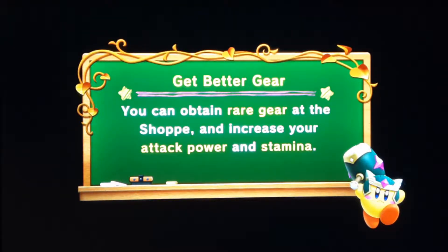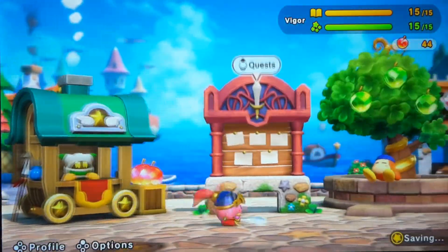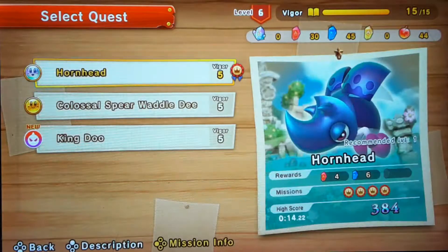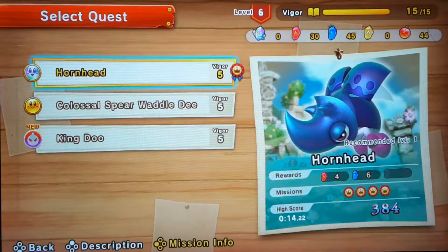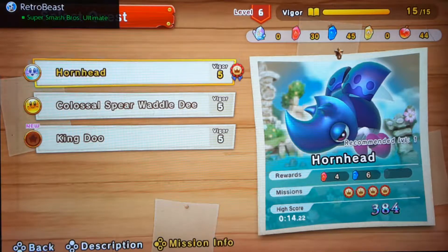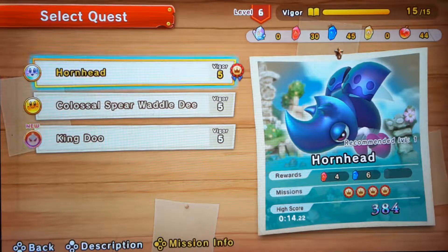The only thing else I can show you is the bosses, which is the main purpose of this game. So let's get into it. You can also go online. I'm on the seaside right now. I've got platinum on Hornhead. There are different rankings: bronze, silver, gold, and platinum. Platinum is where you get a certain amount of time, and that ribbon thing at the end is when you've completed all challenges, which is on the Hornhead sticker.